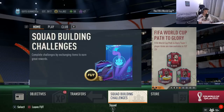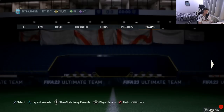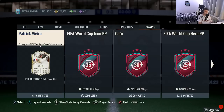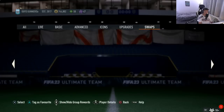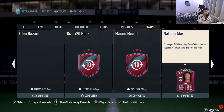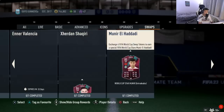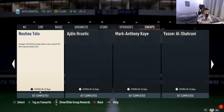For those wondering how to redeem these swaps, head over to SBCs. Once in the SBCs section, scroll all the way over to the end and you will see the swap section. This is where you will see all the different rewards which you can redeem your swap tokens for. You can get rewards for as low as five or even two tokens, and there are many different rewards to claim — these FIFA World Cup tokens go a long way.